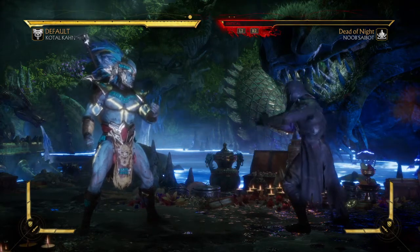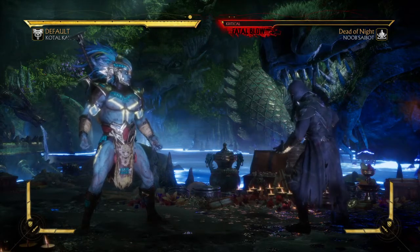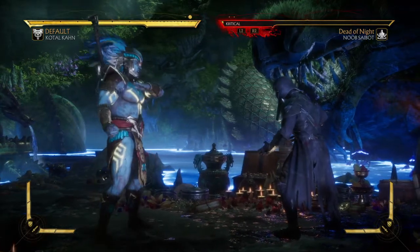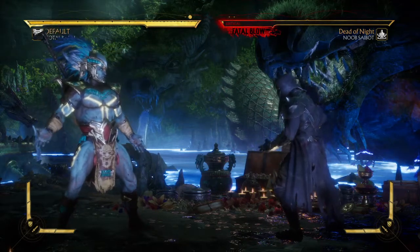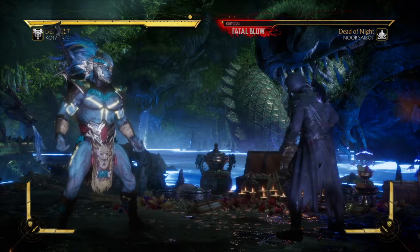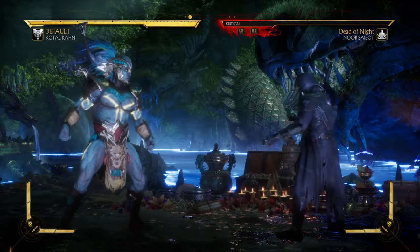For the brutality, number one: finish the match with a Shoto Quake. Number two: you need to hold down on the d-pad during the hit — the second hit must land because that's the hit that matters. Number three: you need to amplify the Shoto Quake. Those three things need to be done in order for you to pull this one off.